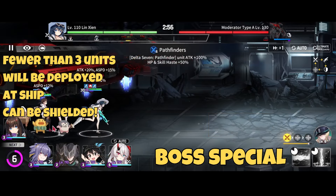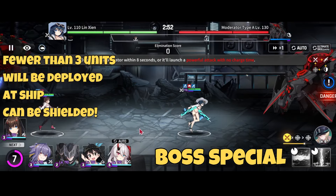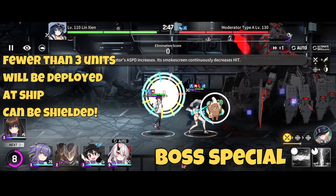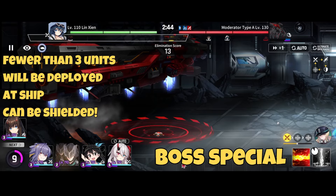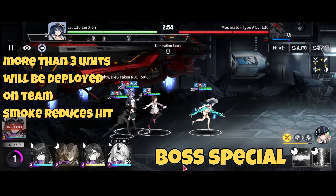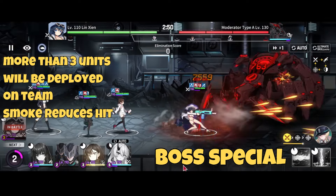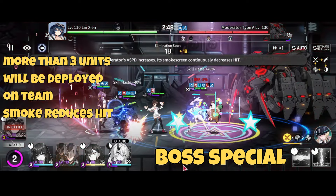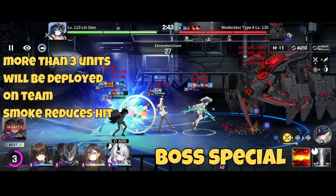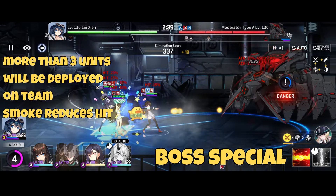The boss's special, indicated by the blue bar, will deploy mines. This has a unique mechanic: if there are three or less units on the field, it will deploy mines at your ship. If you have more than three units on the field, it will deploy the mines in front of itself, which is usually where your team is. Any units standing in the gas afterwards will take a minus hit debuff to stats.